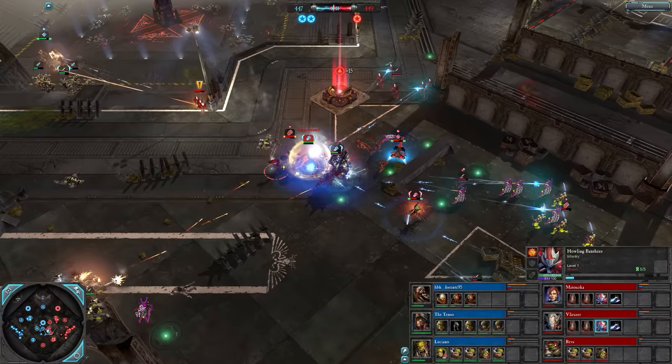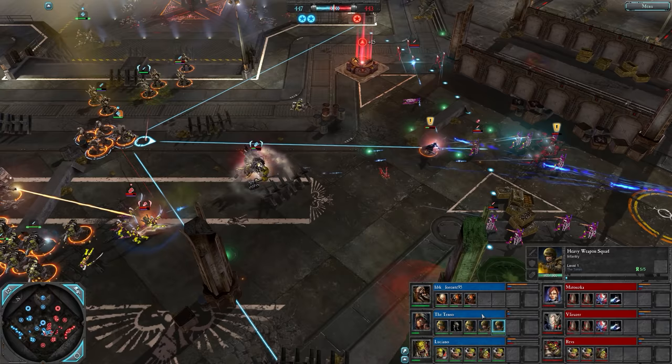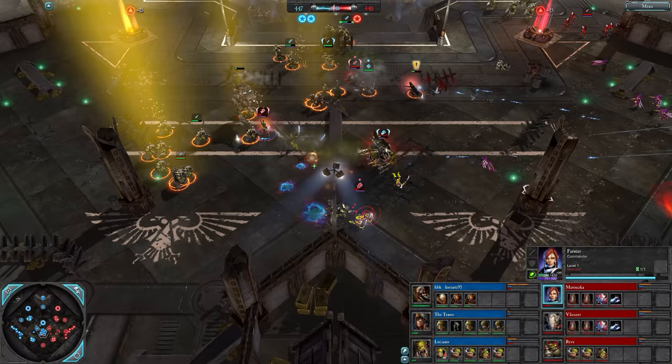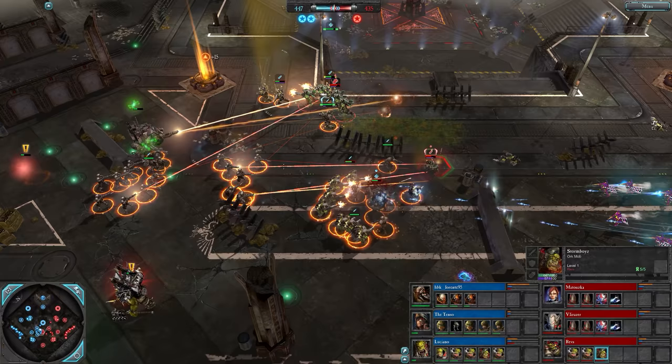Banshees with the washout - War Boss is deep in there, needs some support. Plague Champion's here, here comes the heavy bolter as well. Looks like the Tenso did get both of those heavy weapons. Banshees eat a stomp. Carsea now deep in enemy lines, gonna go down - yeah, got way too close. There's a storm boy jump from Revs.